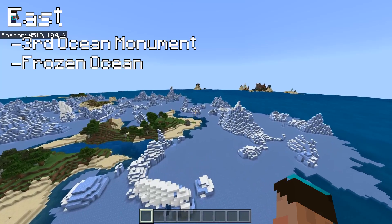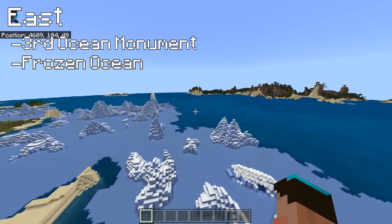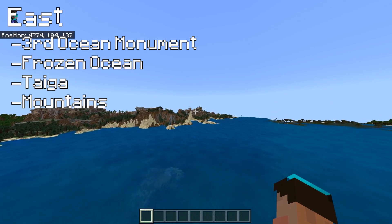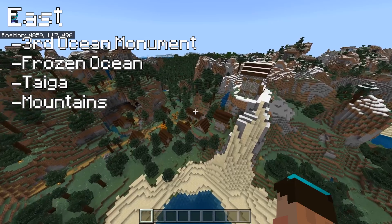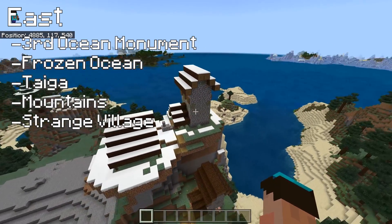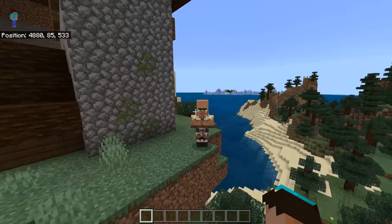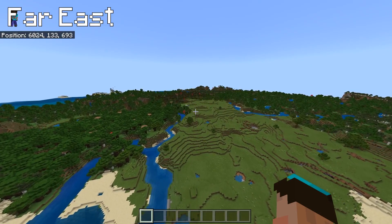There's a nice big frozen ocean here - always enjoy a good frozen ocean, very useful with a silk touch pick. Heading east we've got a taiga biome in the mountains, so you've got both the spruce wood and some decent mining. Is that a village on top of that mountain? Yes - a really weird split village. They've got a bizarre-looking house on top of that mountain. I don't like the design of that house at all, although this is a taiga village so I do like the design of the villages themselves.